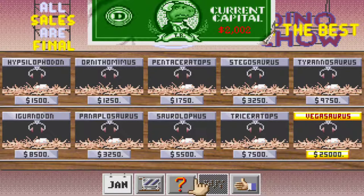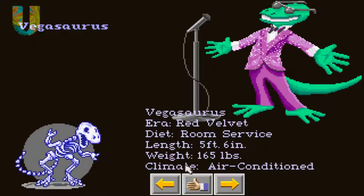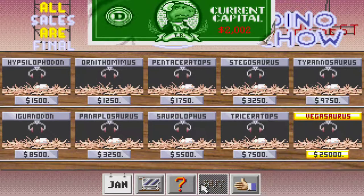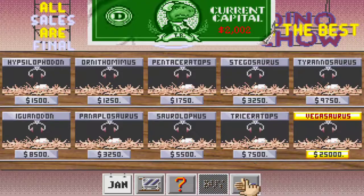There's a nice variety of dinosaurs, including the T-Rex, but he's in the plains and takes a lot of food to keep him from going crazy and escaping. Then there's the Vegasaurus — he likes room service and air conditioning. If you select him and click buy, the cart will come over and stop, and the egg will drop to the floor. You can't really have a Vegasaurus; it's kind of a little red herring thrown into the game.